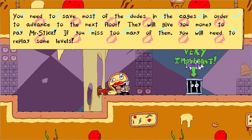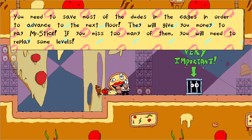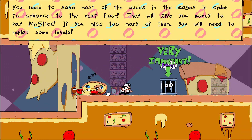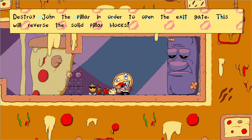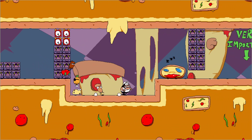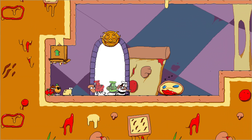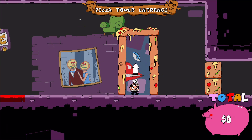You need to save most of the dudes in cages in order to advance to the next floor — they will give you money to pay Mr. Stick. If you miss too many of them, you will need to replay the level. Destroy the pillar in order to open the exit gate. Oh, I just went into a box of pizzas. I'm out, I'm free! I did it! Woo!